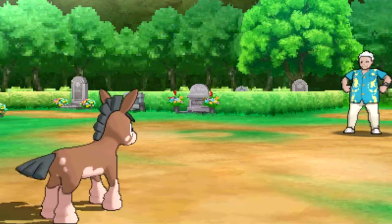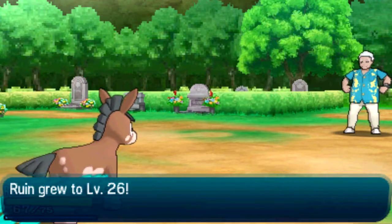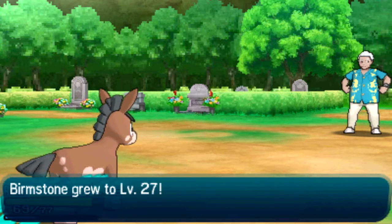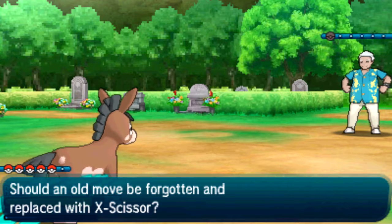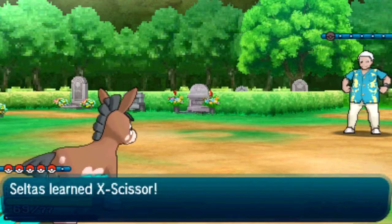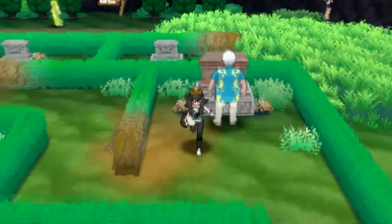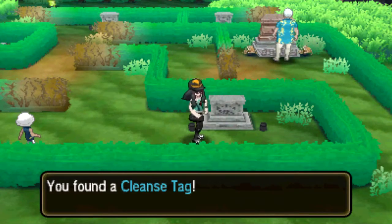Somebody's gotta keep that big sword-wielding dude in line. Frimstone 27. Celtus 31, wants to learn X-Scissor. Hell yeah, get rid of Bug Bite. Skillfully done. More like my little Mudbray ain't stupid. Give me this — Fun's tag. Nice.